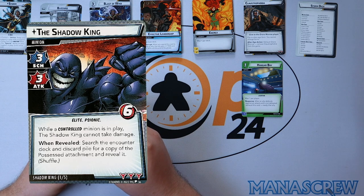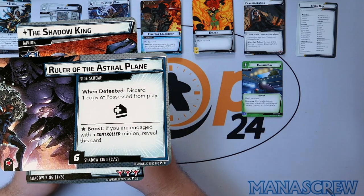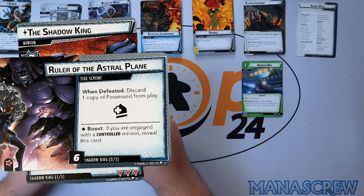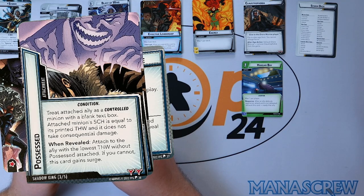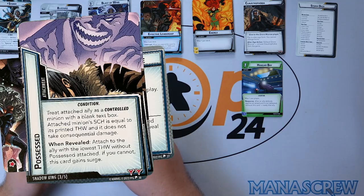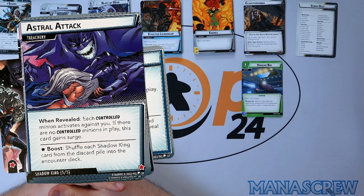The Shadow King encounter set: while a controlled minion is in play the Shadow King cannot take damage — he has six health anyway so quite heavy to hit. When revealed, search the encounter deck and discard pile for a copy of the Possessed attachment and reveal it. Ruler of the Astral Plane: when defeated discard one copy of Possessed from play; if you are engaged with a controlled minion reveal this card. Two copies of Possessed: treat the attached ally as a controlled minion with a blank text box — attached minion's scheme equals its printed thwart and it does not take consequential damage; attaches to the ally with the lowest thwart without Possessed. Astral Attack treachery: each controlled minion activates against you; if no controlled minions are in play this card gains surge, then shuffle Shadow King's cards from the discard pile back into the encounter deck.